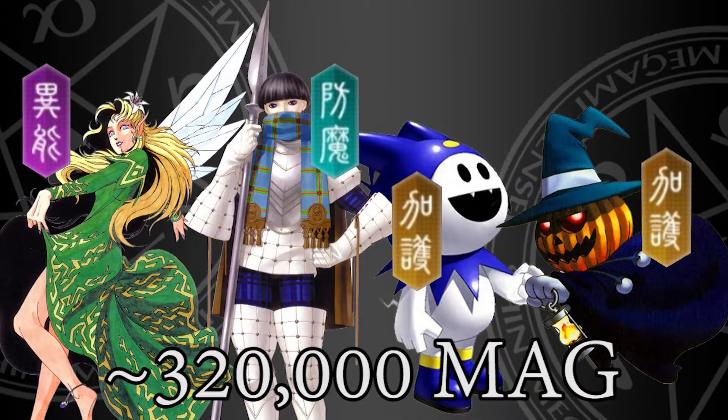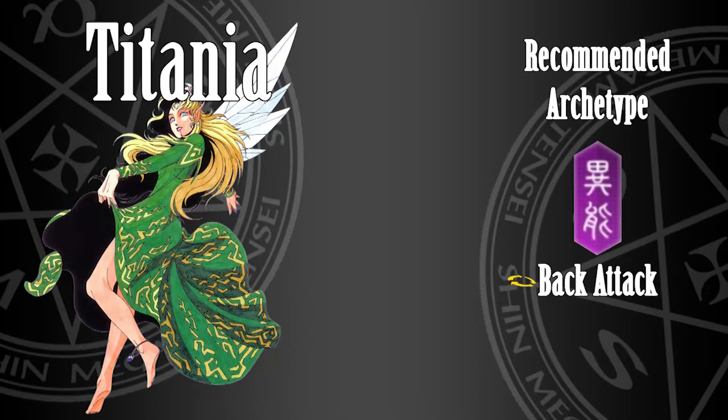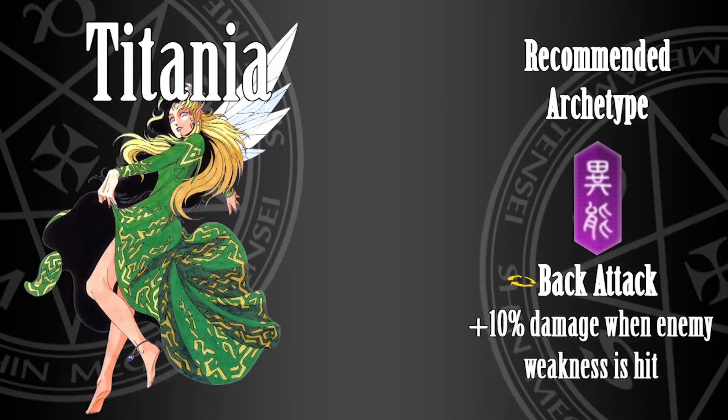Most of this cost comes from the creation of Titania. Unless you have a 4-star you're willing to sacrifice to bring the cost down to 150,000 Mag, Titania will cost 315,000 Mag. It is recommended you fuse Titania as a Purple archetype in order to obtain Back Attack, which increases your damage by 10% when hitting the enemy's weakness.